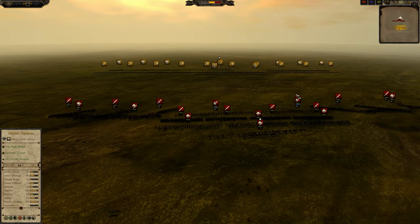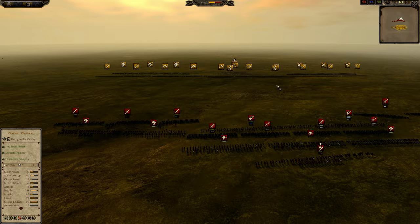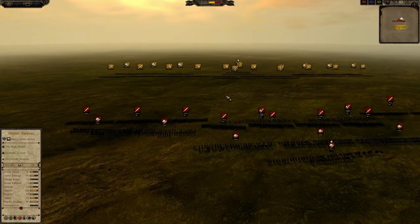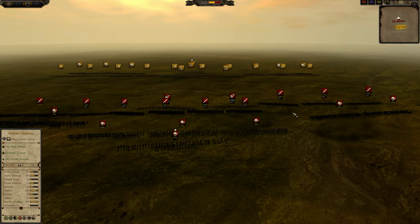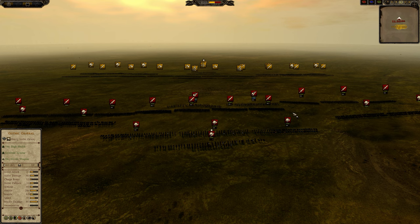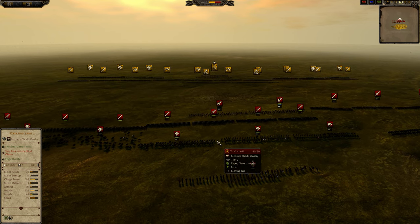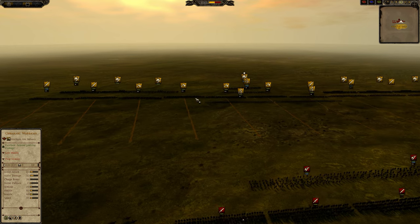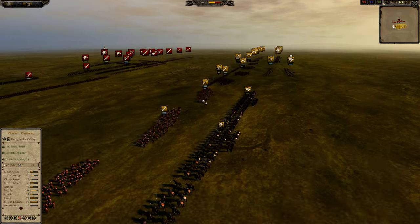In terms of infantry, the advantage definitely goes to Diplomat here. In terms of cavalry, they are sort of evenly matched, but not really. Panda Warrior does have more cavalry. He also has Shock Cavalry, whereas Diplomat does not. I kind of wonder why Diplomat would bring this many axe units in addition to his gothic warbands.